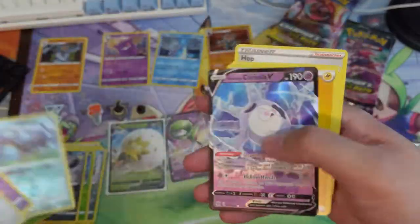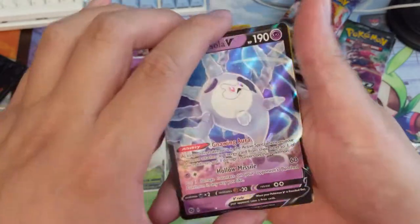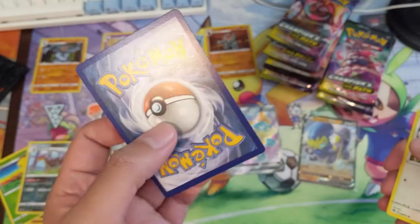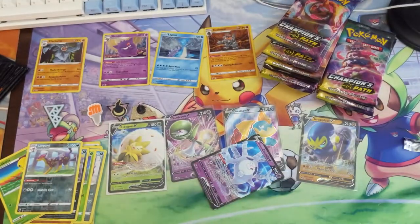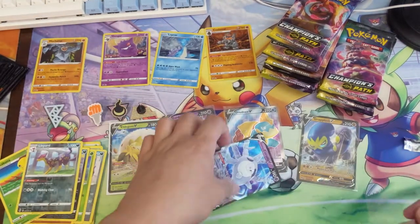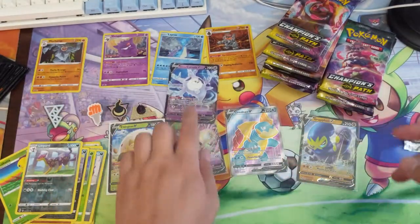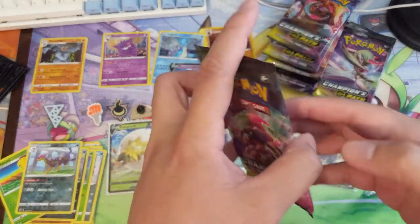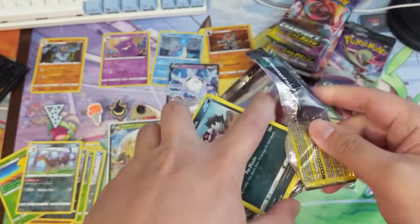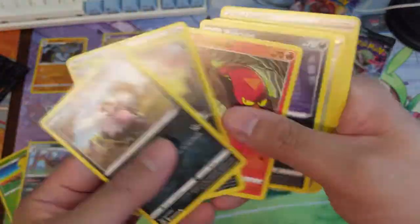We got a Cursola V and once again the centering looks good. TT, just let me know if you want to get any of these graded, I'll put them in penny sleeves for now. As always guys, if you enjoy the opening do me a favor and hit that like button. You know the normal spiel - it helps grow the channel and reach out to new possible viewers.